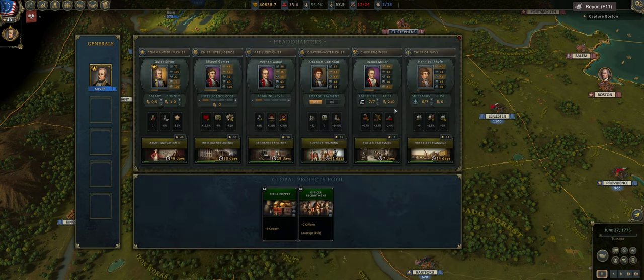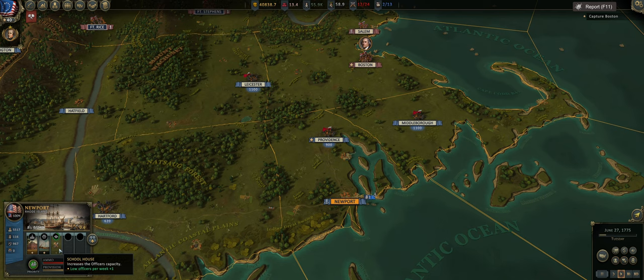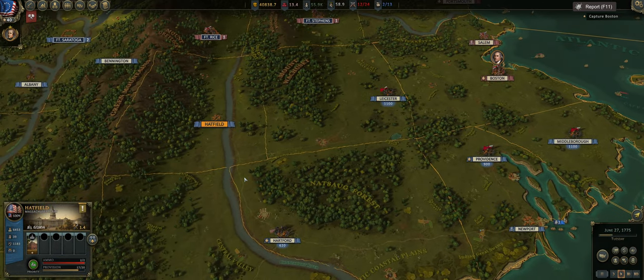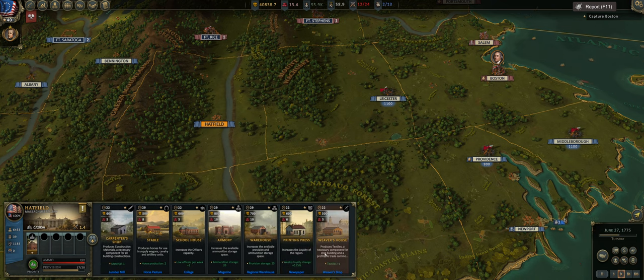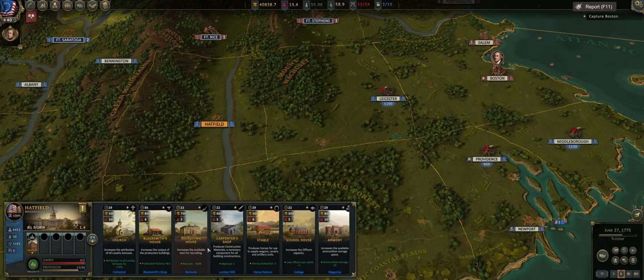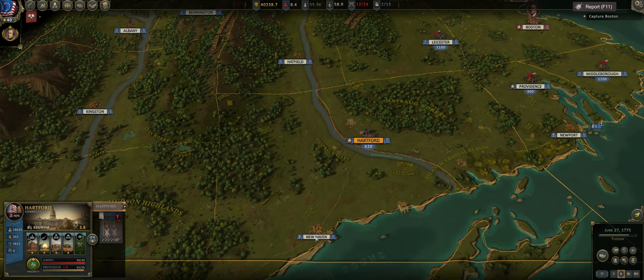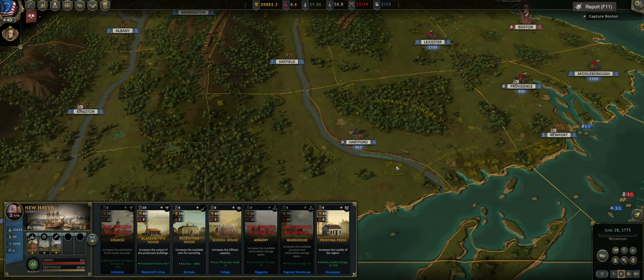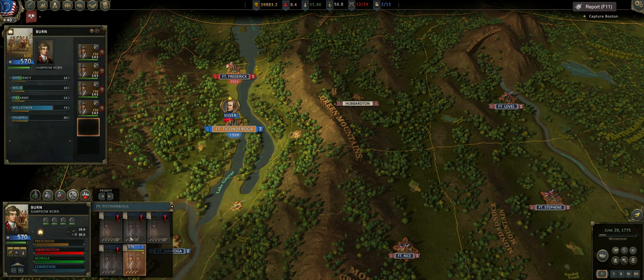I would love more factories. I should start making more carpenter's shops. I might build a carpenter's shop in Hatfield — that is a good use of its resources. Point-six construction is okay to start building. New Haven has their carpenter's shop. I'd like this area to also have another recruiting house to make it a massive recruiting area. More British troops are approaching Boston by sea — that's a little problematic but we'll deal with it.